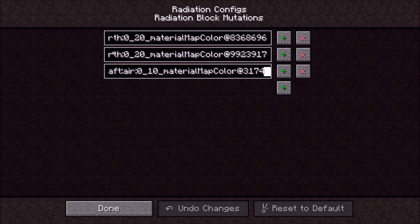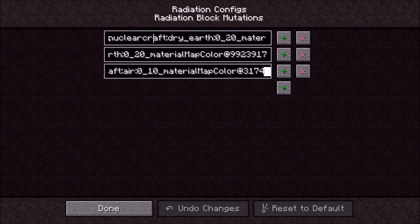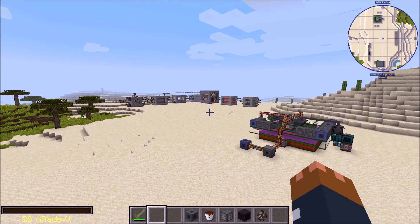You also have the block mutation scripts, which are a bit confusing. Basically you tell the game what block to generate — for example, dry earth — then set the radiation level required before anything starts changing, and give it all the arguments for what blocks it will mutate. By default the config uses material properties, which you can read about in a list to find out which sorts you need. An easier alternative is CraftTweaker recipes — if you have CraftTweaker you can add block mutation recipes and they get registered properly alongside the material-based ones.